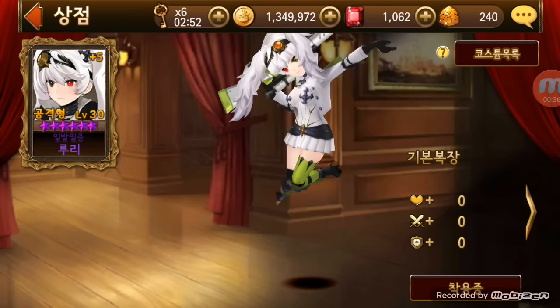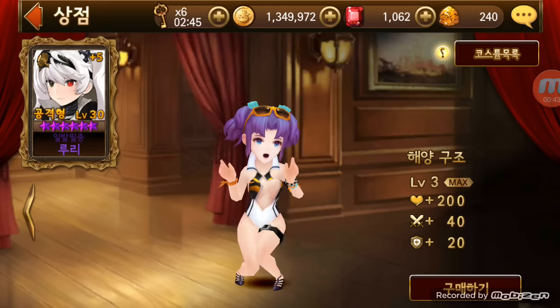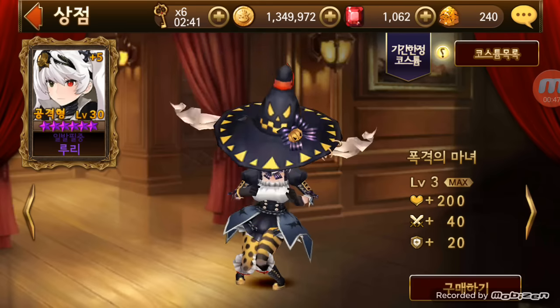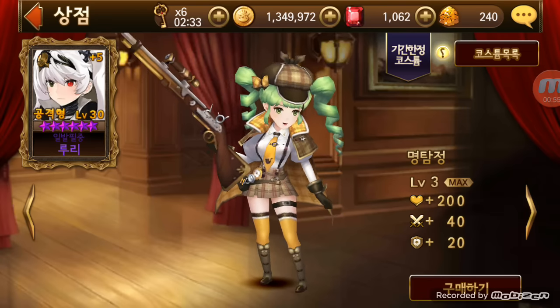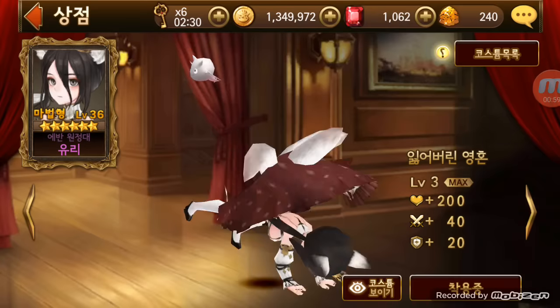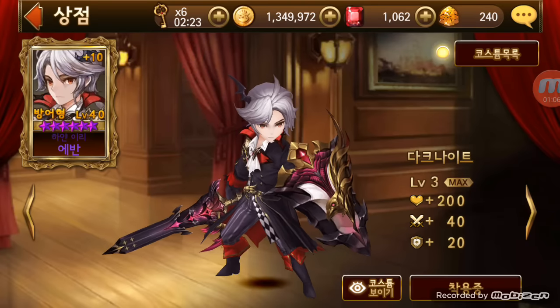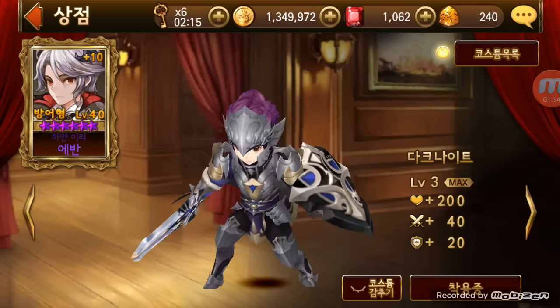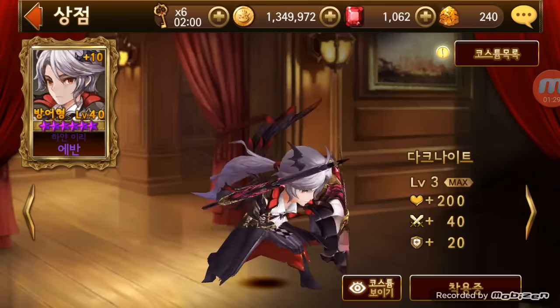Right now, just because Delury just got an Awakened form, there are different costumes available — pretty much every single one of the costumes that was released is out, so you guys can purchase them. Now if you have the costume but don't want to wear it — for instance, like Evan — you can just press the 'i' button right next to it and it will hide the costume. Awakened characters like Nox look really good without it, and Evan too.